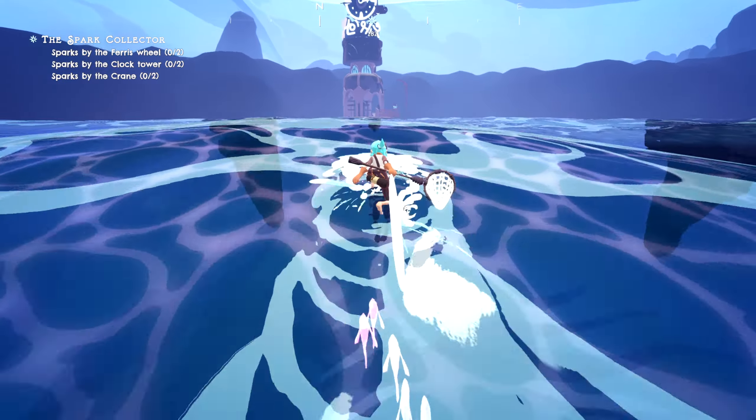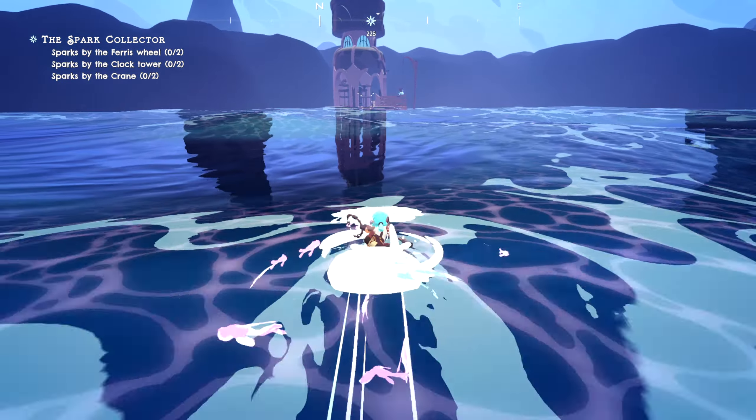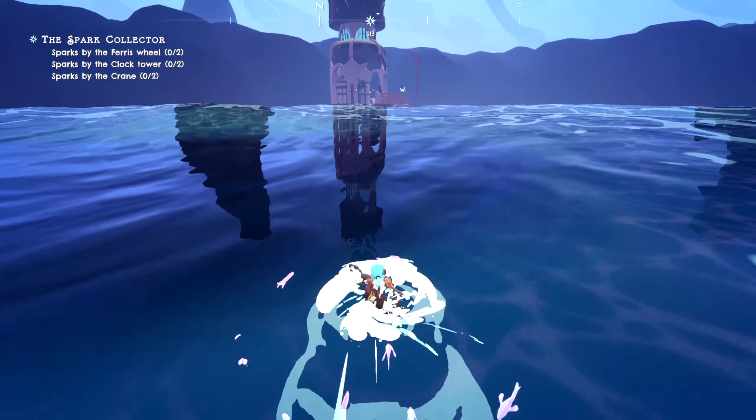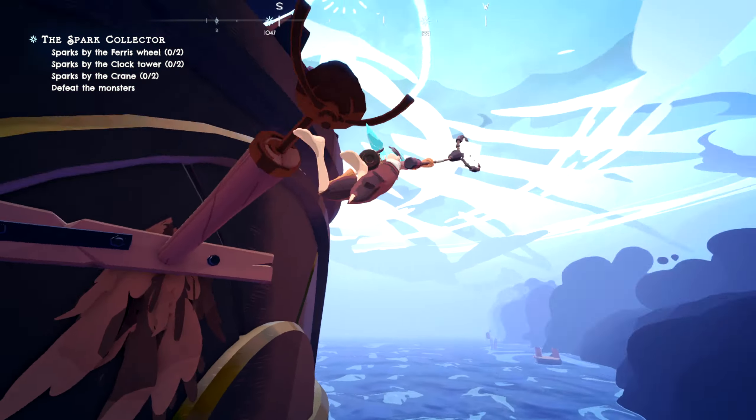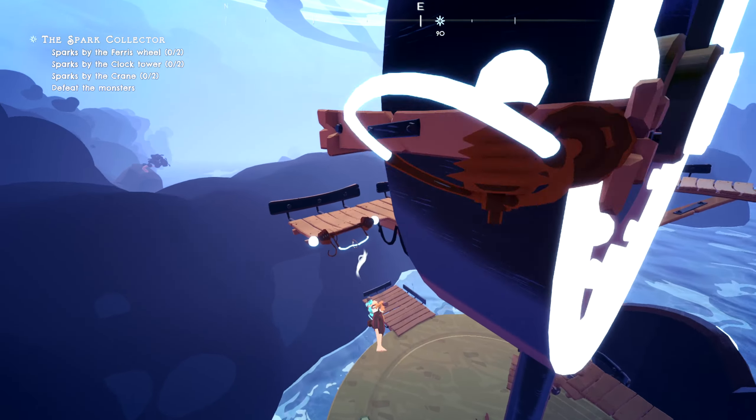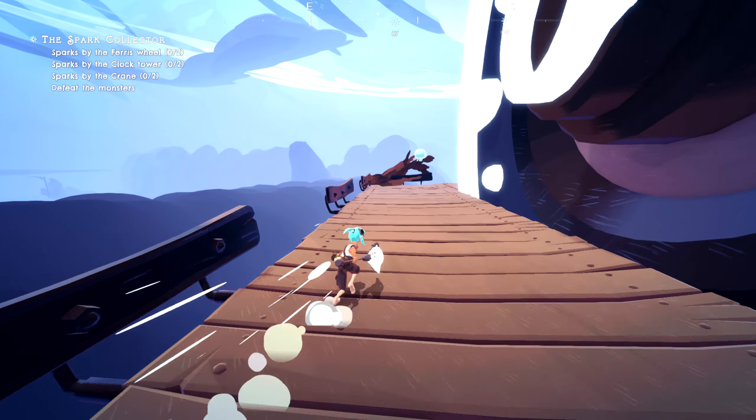What really blew me away about this game are the mechanics at your disposal. Our main protagonist has the ability to double jump, charge jump, air glide, and surf under and over the water. The fun part is combining these mechanics, which makes the quest enjoyable and relaxing.